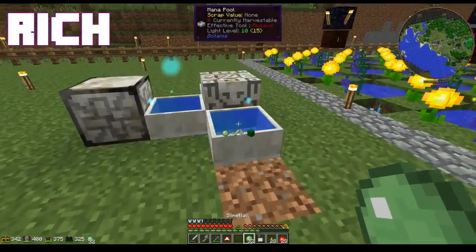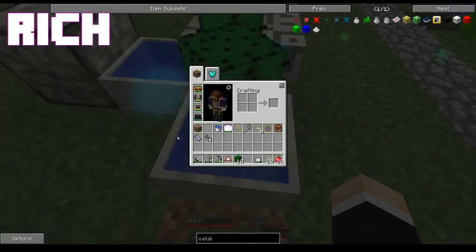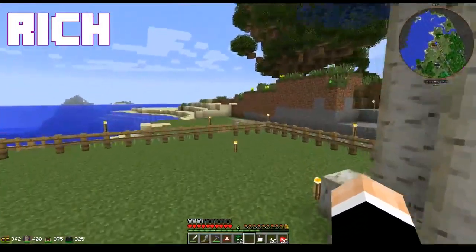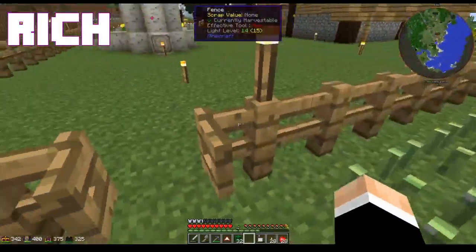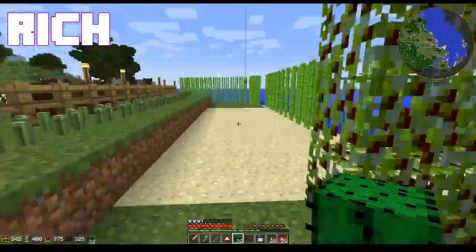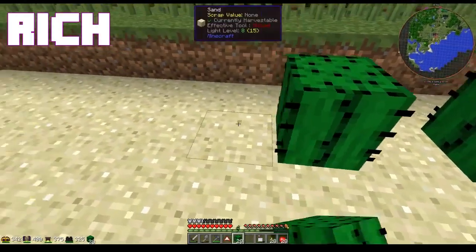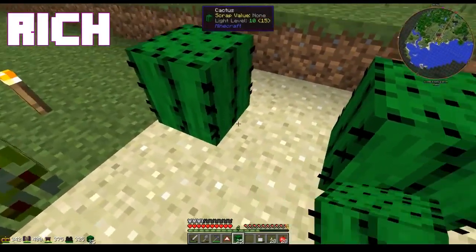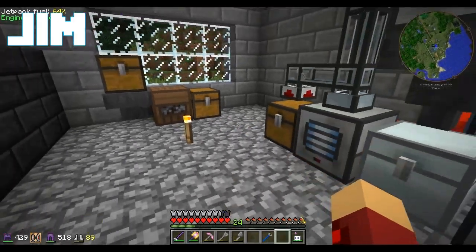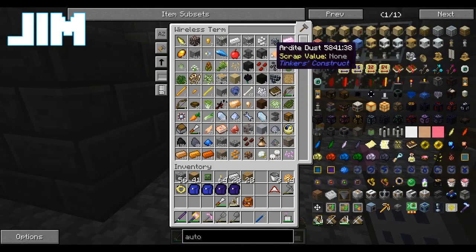Take this iron chest — look at all this sand coming in. Now we're going to take all this and turn it into sandstone. First thing I do is lay out the pattern in the auto-workbench. Fill this chest with sand, which will feed into the hopper, which will feed into the workbench, which will output sandstone to this chest. Any time now.